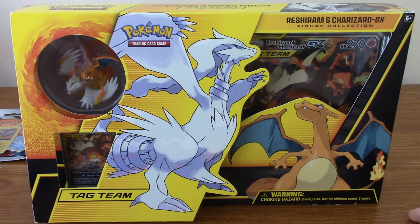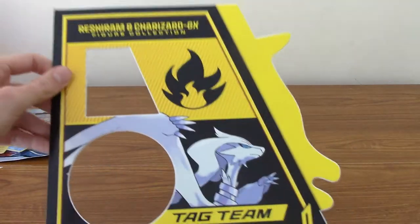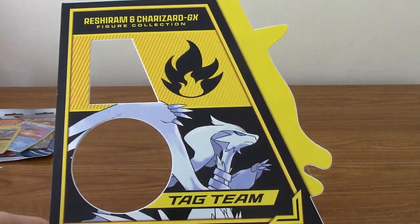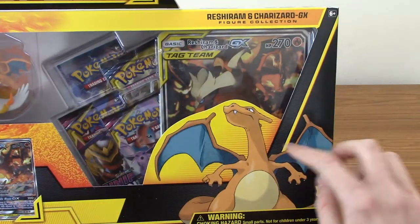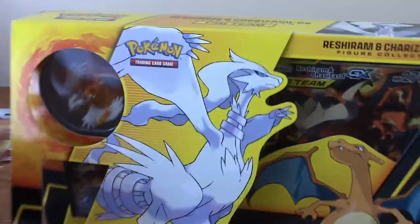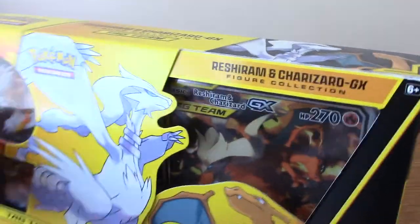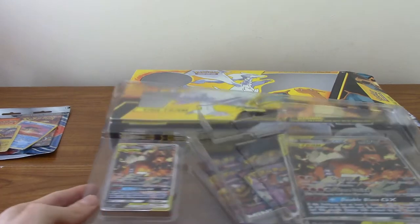First up is the Reshiram and Charizard figure collection. There's a large card and a small card and a figure, and if you flip this up there's a pretty cool little flap telling you about Reshiram — it's a tag team. It comes with the figure, four packs, a jumbo, and a promo. This is the back of the box if anyone wants to have a quick read. I'm probably going to be filming this over the space of a day or two, because I don't think I've ever opened anywhere near this amount of Pokémon cards in one go before. I did a booster box once but that was 36 packs, and this is not quite double — I think it's 68.